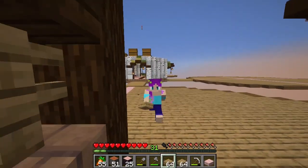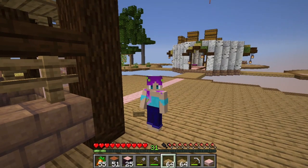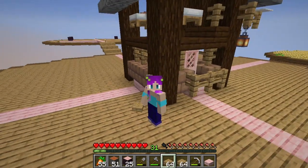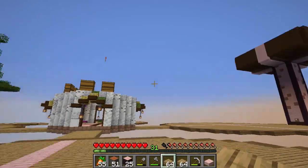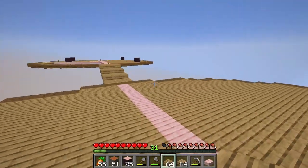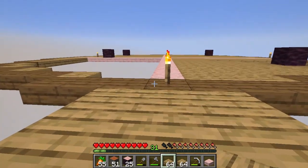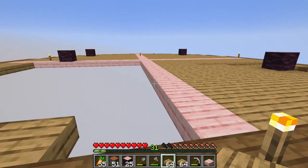The good news is I have figured out what went wrong with the cobblestone generator. The bad news is we're still nowhere close to having any more lava. Until we get another trader who brings us magma blocks, I think that's the only way we can get lava.